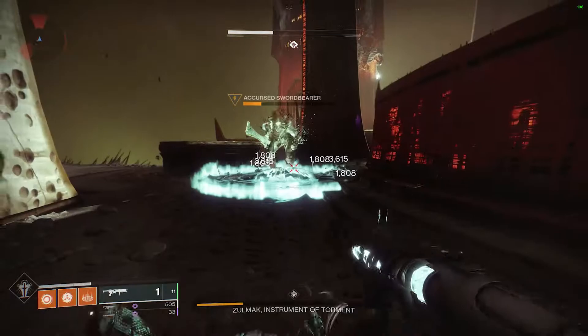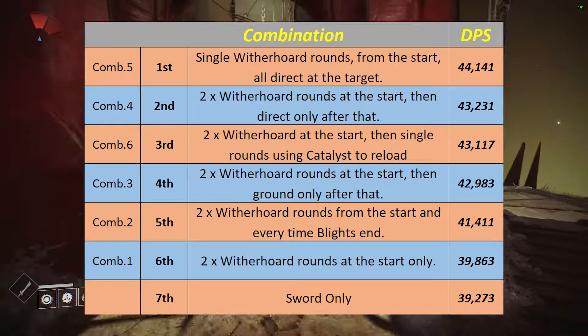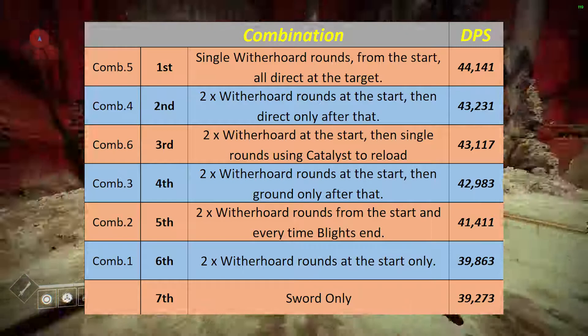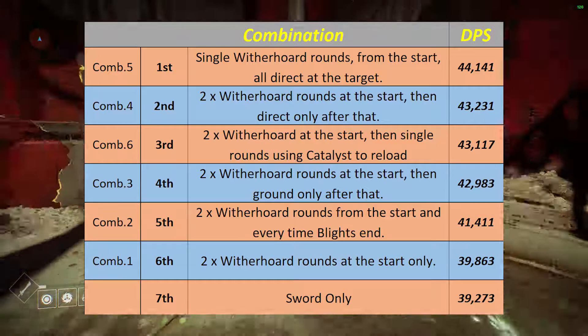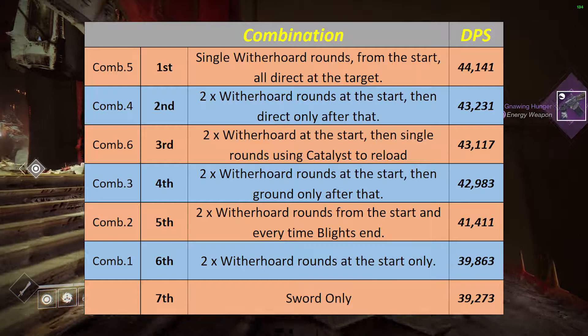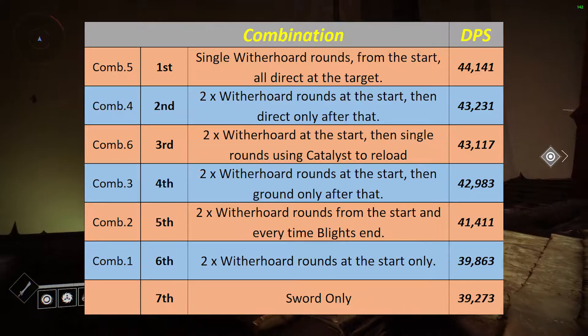Now quickly, some assumptions about the test. The Witherhorde catalyst is required for nearly all combinations. The Falling Guillotine used is from the season pass — I don't have a god roll, and I suspect many players won't either but will have the season pass item, so I'm hoping this is relevant to more of the player population. All damage is over a 30-second period, broken into half-second increments, so things like the time to fire two rounds from Witherhorde or to proc Whirlwind Blade have been rounded to the nearest half second. For all tests I was a Warlock with Ephemeral Aspects on and an enhanced grenade launcher reload mod speeding up Witherhorde reload times where required.